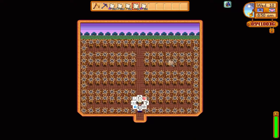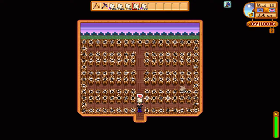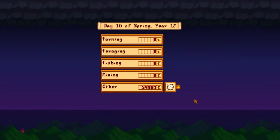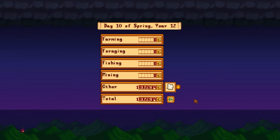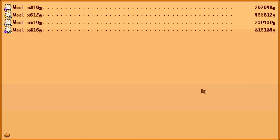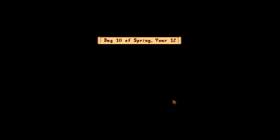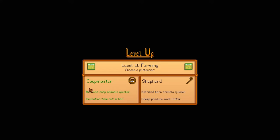I'm not going to sell the cloth straight away — I'll respec back into the Artisan profession when I decide to sell it. As you can see, I got an absolute ton of money from selling the wool: 1.8 million gold for iridium star wool at 816 gold each — magnificent, thanks to the Rancher perk since wool is an animal product. Also, with max friendship sheep and the Shepherd profession, they can generate wool every single day.